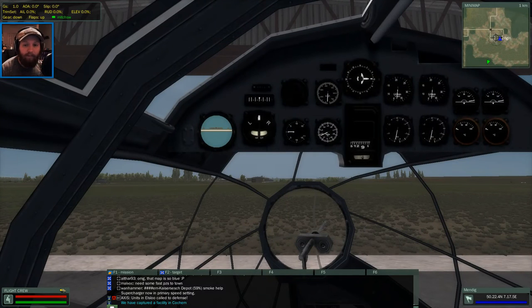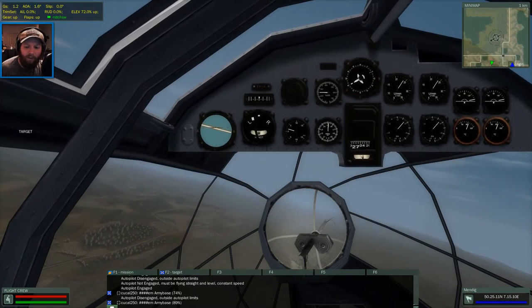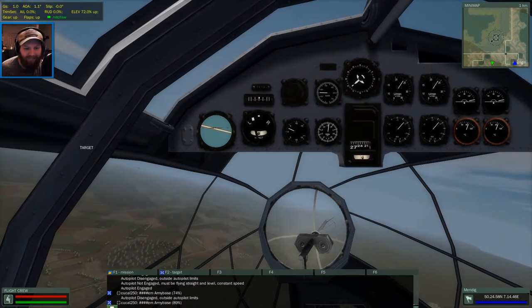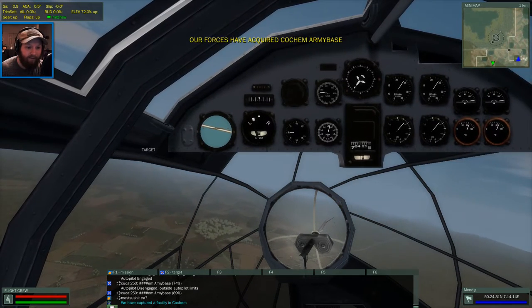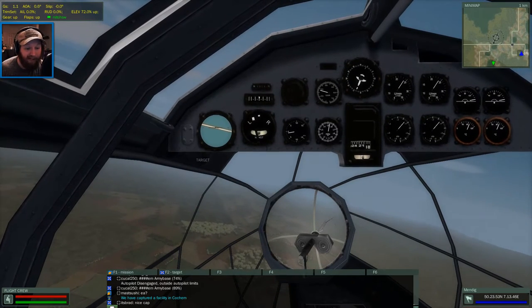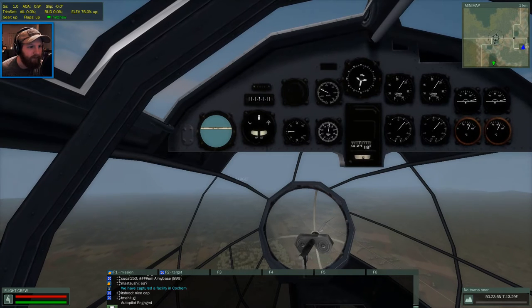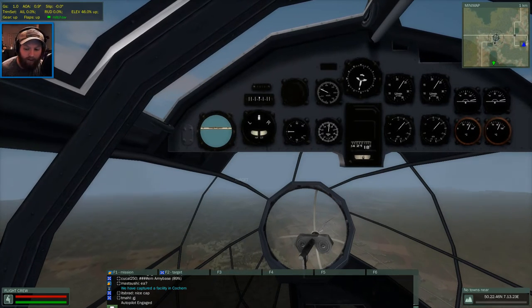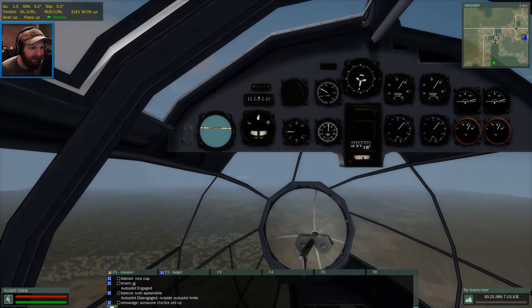We'll set our indicated airspeed to 330-ish. The closer you can get to accurate, the better. I always suggest setting it to what you think you're going to be at when you arrive on target beforehand - that way you have less time to spend adjusting your bomb sight. Let's give this another go. We're doing the same thing as last time. I went ahead and knocked down my elevation by about 500 meters. 500 meters is not going to make a big difference for fighters, but it still protects me from the ground. We're turning left and trying to get close to being on target.